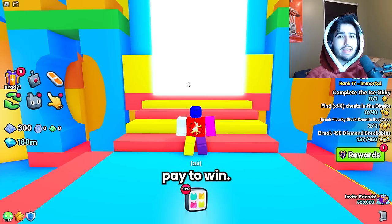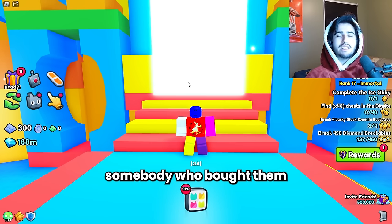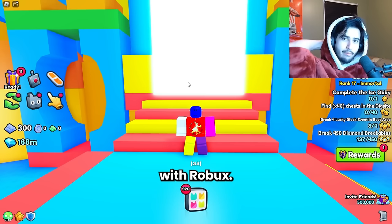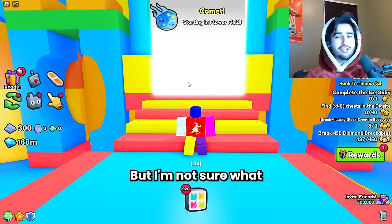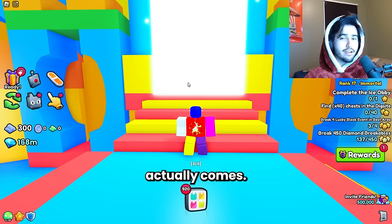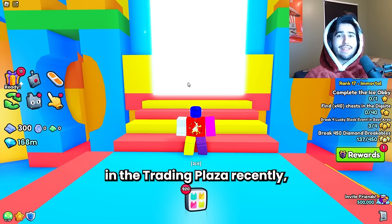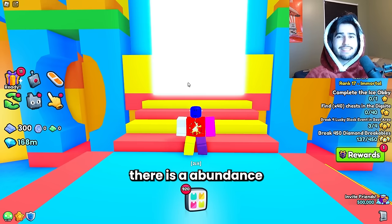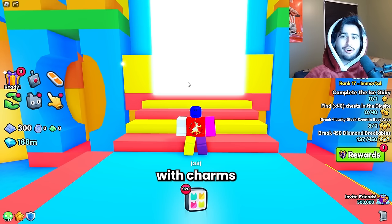We can only assume these are going to be pay-to-win, so you're going to have to buy them with either Robux or buy them off somebody who bought them with Robux. Big Games could be nice and just have it as a regular drop from breakables, but I'm not sure how likely that is. Either way, this is a big deal because if you've been in the trading plaza recently, you know there is an abundance of huges and even titanics with charms that just shouldn't be on there.